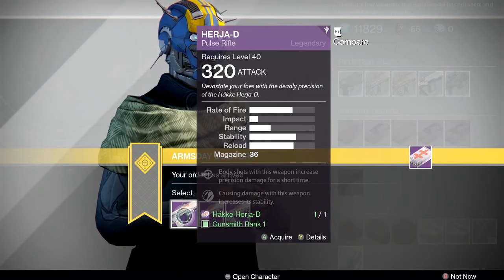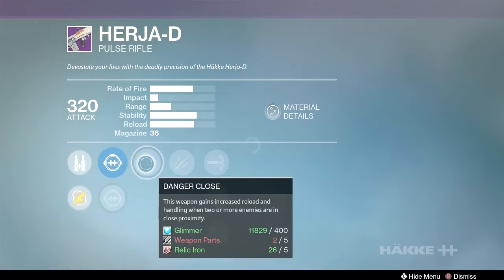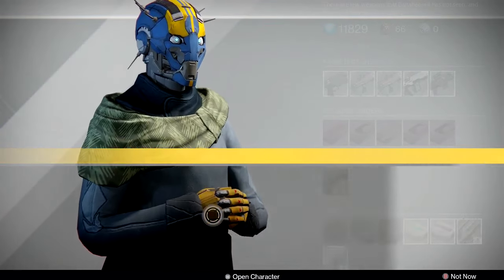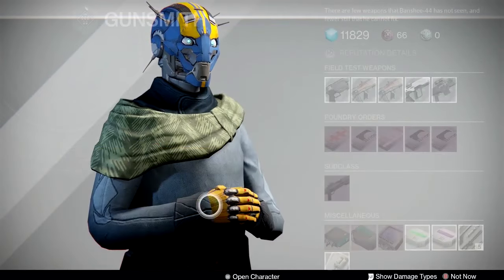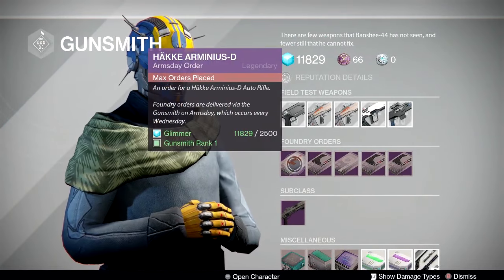Zen Moment might actually be counterintuitively not great on headseeker — you want the gun to drift to the head, so Zen Moment stabilizing it might work against you. Third roll has danger close, unflinching, injection mold, fitted stock, and high caliber rounds. I'd recommend the first or second Herja roll — probably the middle one with counterbalance and headseeker. That's a good gun if you've been holding on to that package.